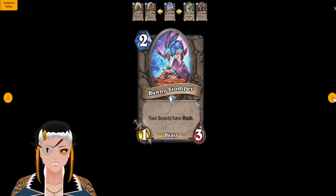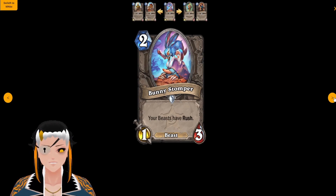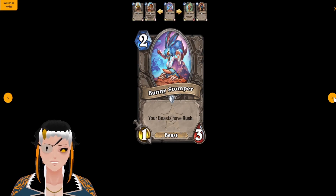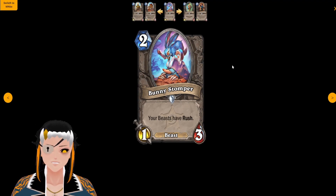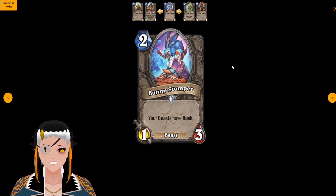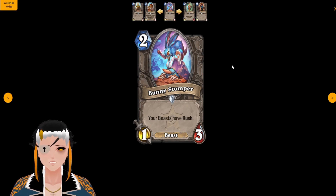Bunny Stomper — named after one of the world champions — is a two cost, one attack, three HP Beast that gives your Beasts Rush. This is a great enabler for Thunder Bringer, allowing you to rush it into one of your opponent's minions. Sure, that's going to be a ten mana combo making it a little bit harder to pull off, but in classes that didn't make Thunder Bringer instantly go off, this card is actually probably pretty decent since it enables the combo without your opponent being able to steal your Thunder Bringer.